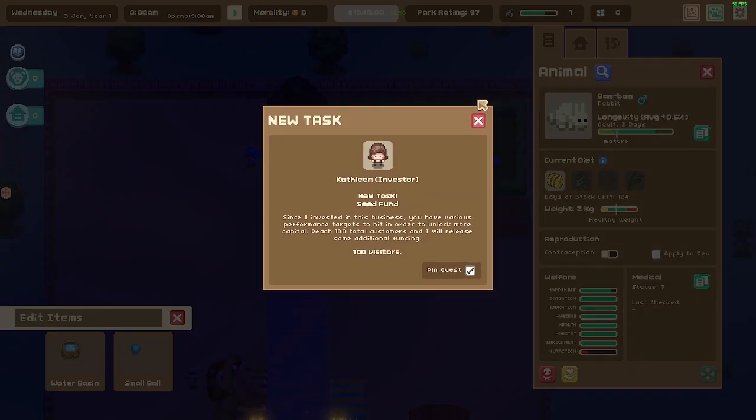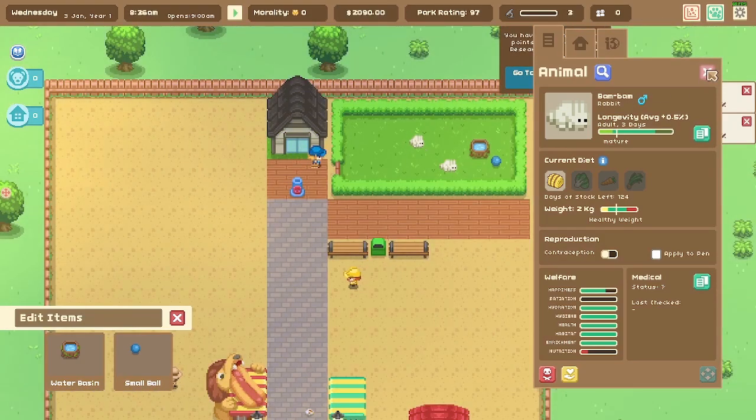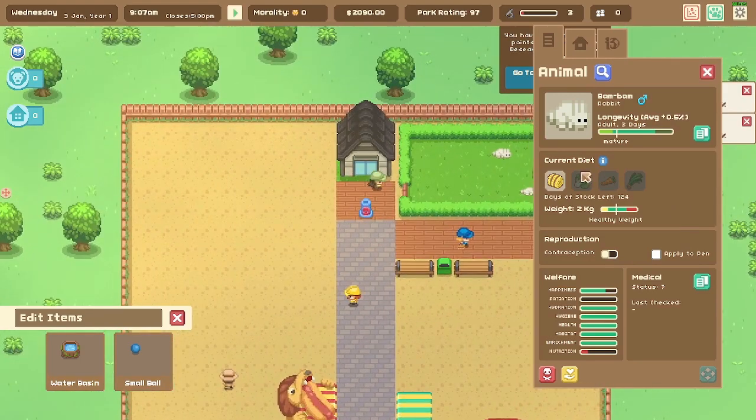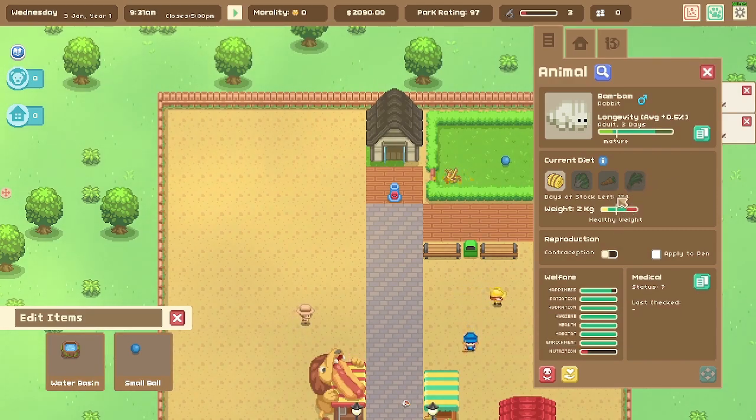Profit today is 1,438. We need to pull more people in. 'I just invested in this business — you have various performance targets to hit to unlock more capital. Reach 100 total customers.' Animal picture club visitor says: 'I love seeing animals — they bring peace and tranquility. I'm also a member of an online animal spotting group. You should get more animals.' We'll work on that.